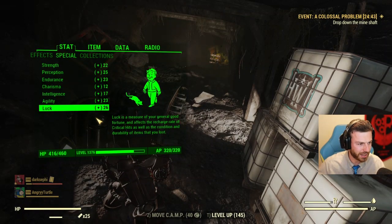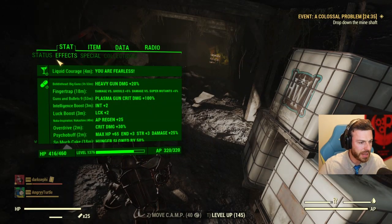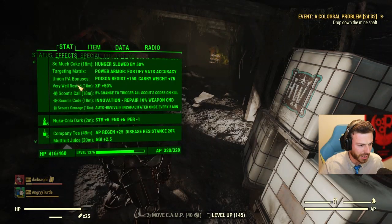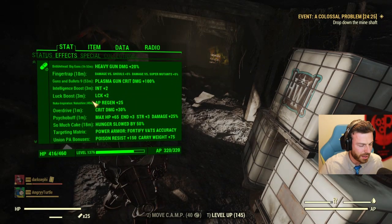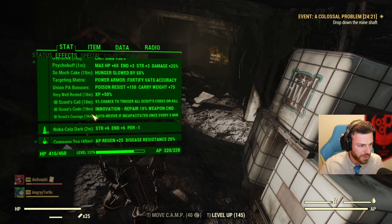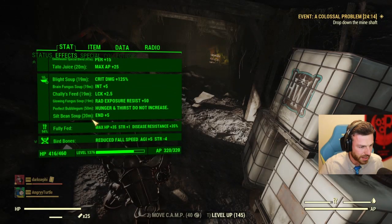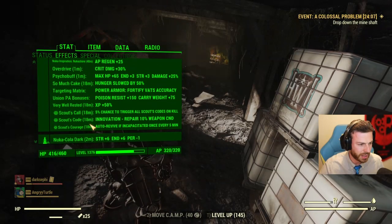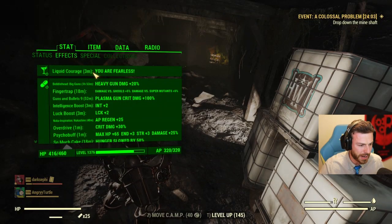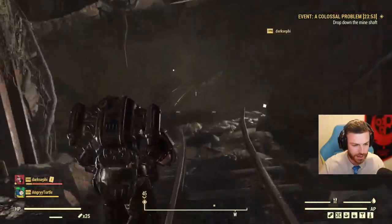I cannot fight. How is that possible? It was working. What is causing the problem? What is making my Nuka Kola Dark not work? Is it Liquid Courage? I will wait for Liquid Courage to expire and try without it. I have only one Nuka Kola Dark left.